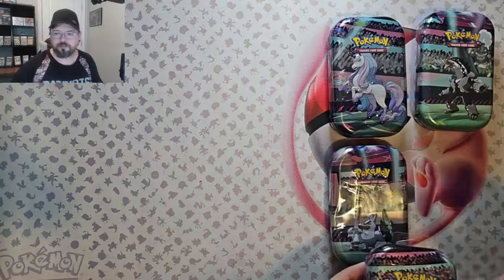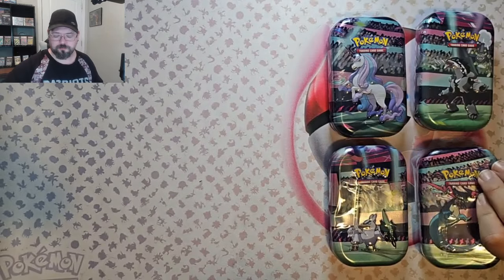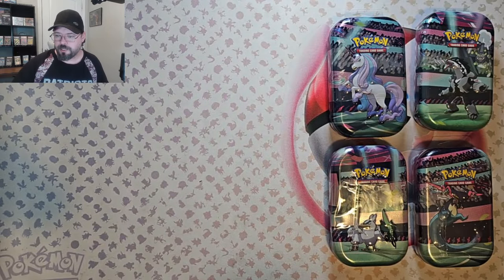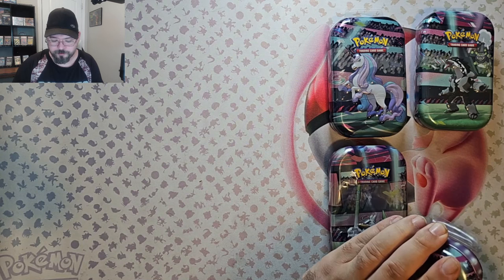Good morning and welcome back. Today we have some tins — they are the C22 tins. We are hoping to get Fusion Strike and Evolving Skies out of these. I'm going to open these right up and we can get right into it.